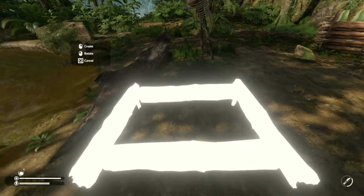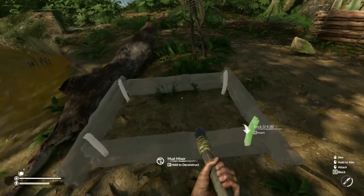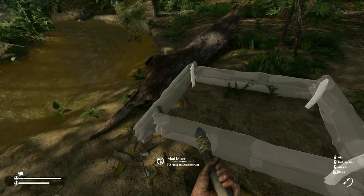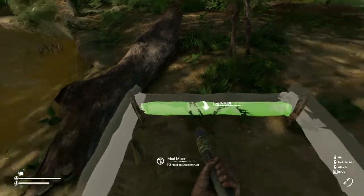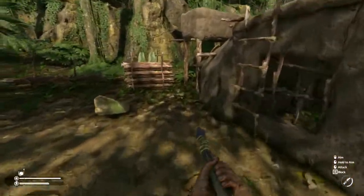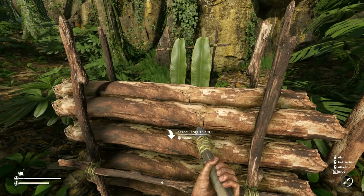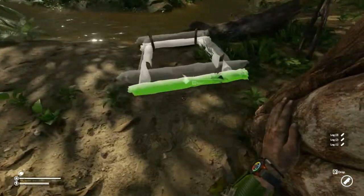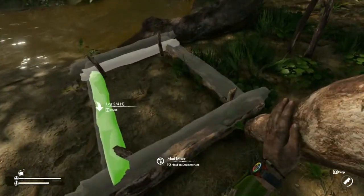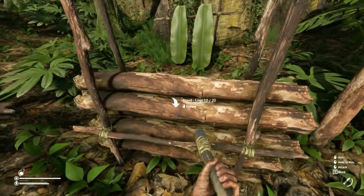I like to keep it close to the river as best I can, so we'll place it here. You can see we need four sticks — one, two, three, four — and then we're going to need eight logs. However you want to go about getting those, whether you pre-stash them or just place this on the ground and start chopping trees down, we'll need eight, so it's a little bit of work.